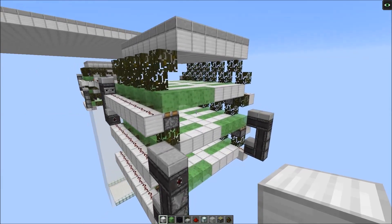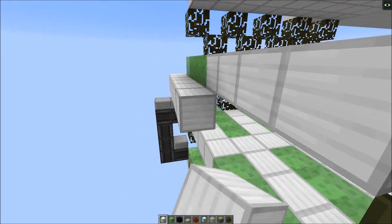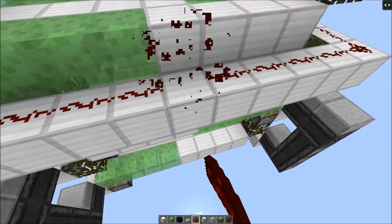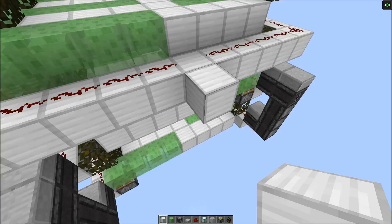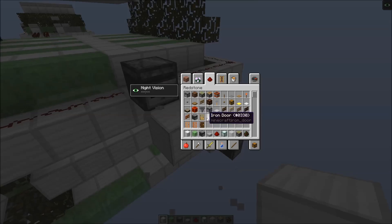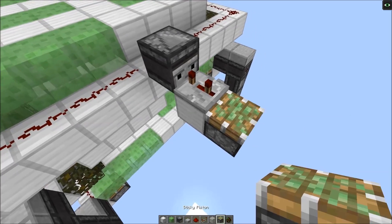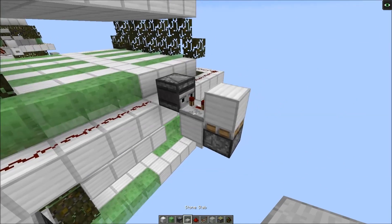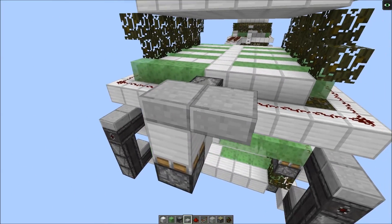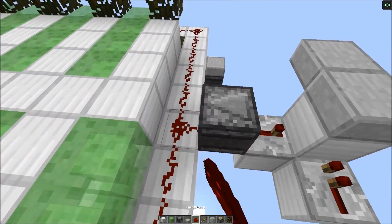Now we could continue with the rest of the redstone wiring. On this side we just connect both ends. Then we put down an observer block, and in front we have a repeater on three ticks. Here we have a monostable — so a sticky piston and a block on top. We also need to make it spawn-proof, so we put down a slab here and also one next to it to prevent spider spawning. And here we add another repeater, and add the redstone dust again.